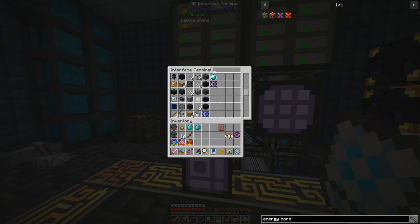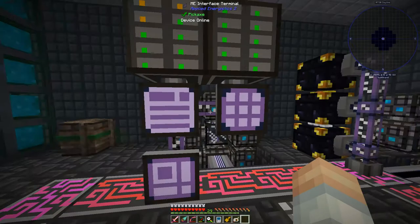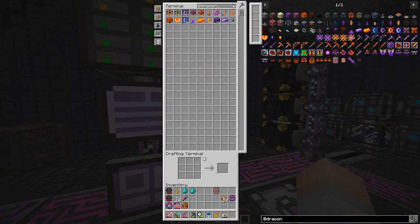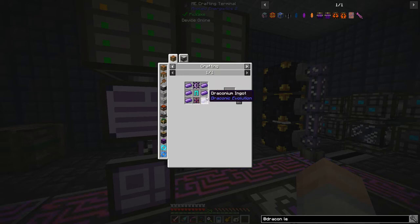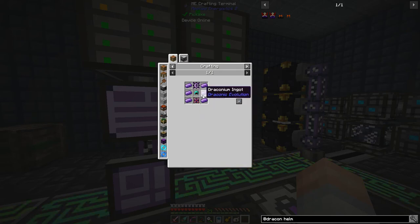Now let's take a full look at the draconic armor. At the draconic level, say the leggings: we're going to need a wyvern core and a wyvern energy core for each piece, then draconium ingots all around surrounding the diamond base piece. I'm going to do that real quick off camera and bring you back once we're ready to start the awakened process.